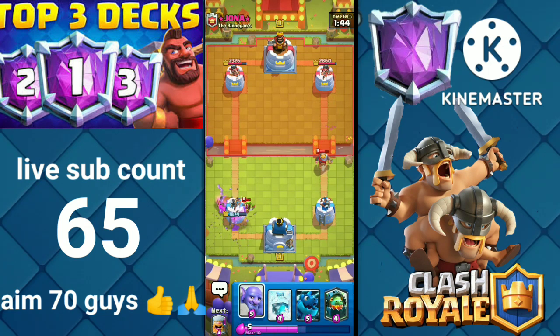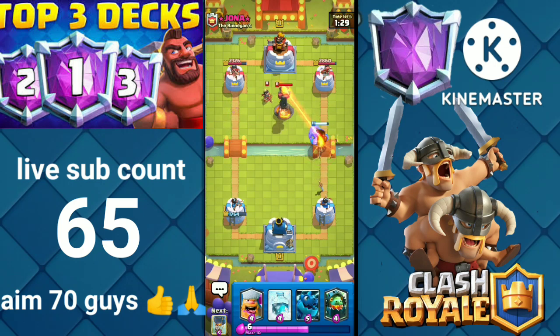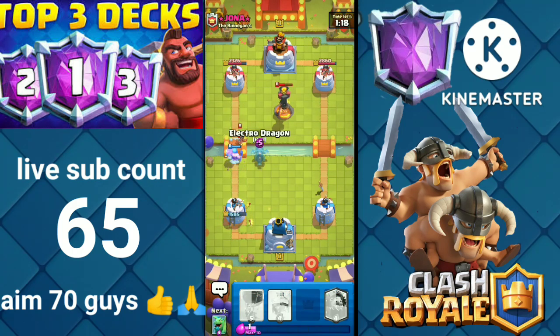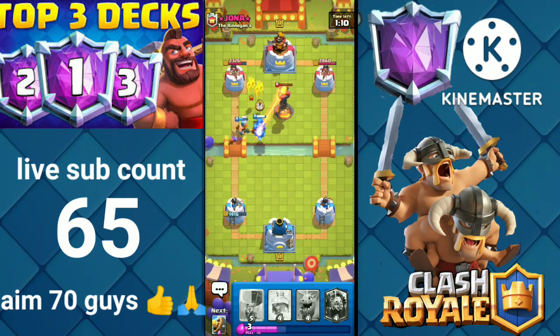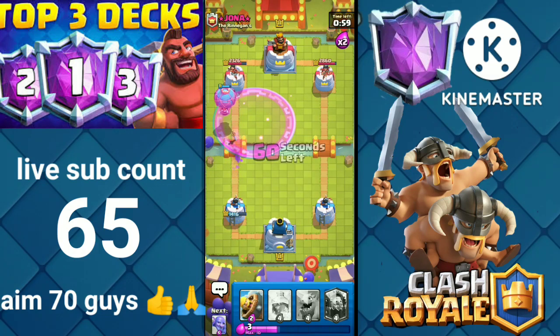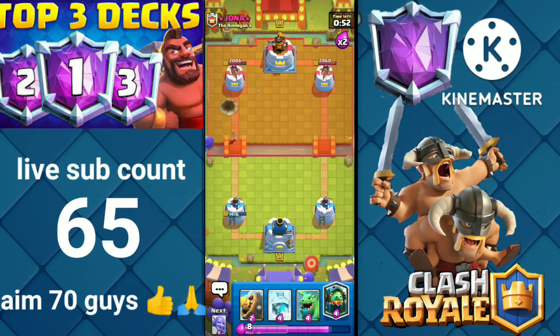Let's play Bowler to counter the Knight. The Princess escaped, so let's play Lumberjack and Electro Dragon because he might play Goblin Gang — we got some value. Let's play Balloon. I know he'll be having that Rocket. Let's play Inferno Dragon.